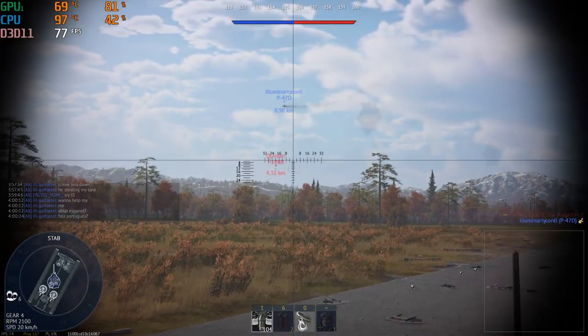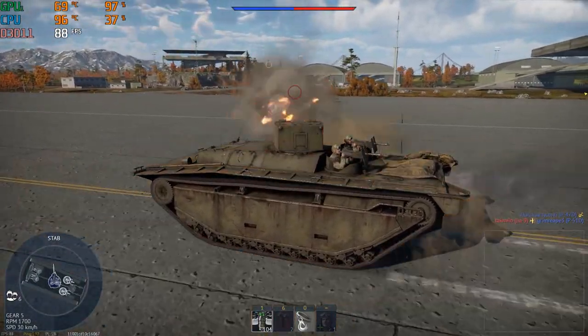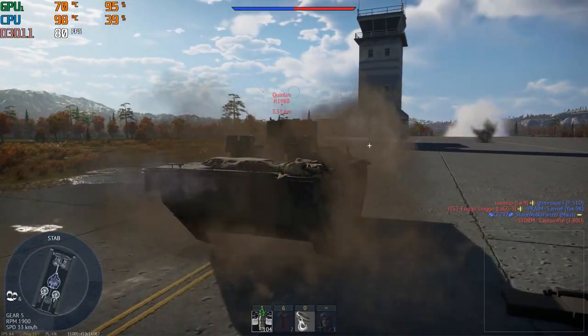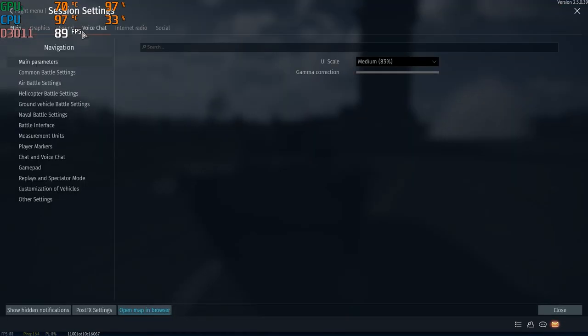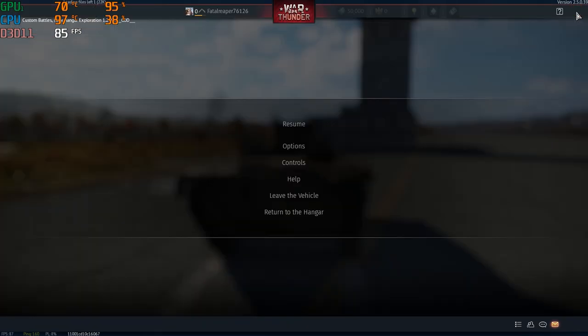So this is War Thunder. It is a free game on Steam or you can download it off their launcher online. It is a game kind of like World of Tanks in a sense, except there's all kinds of different things you can do — you can do aerial, you can do tanks, you can do like on sea with the battleships and stuff.